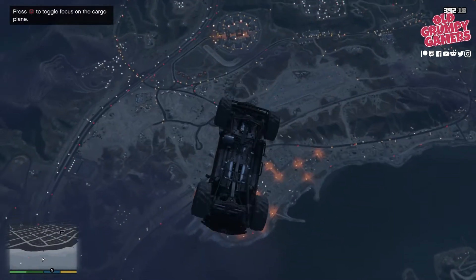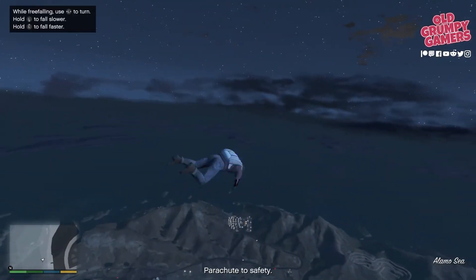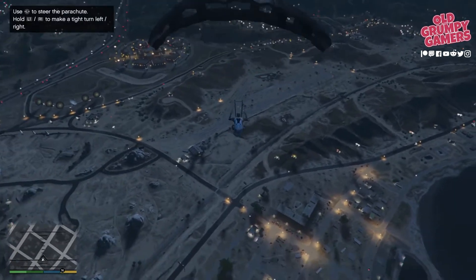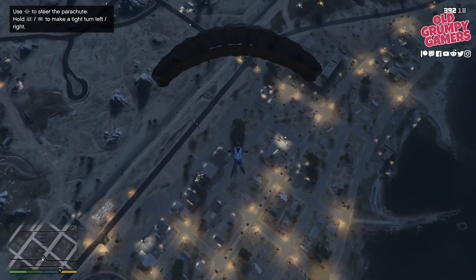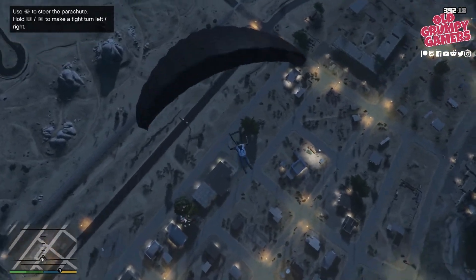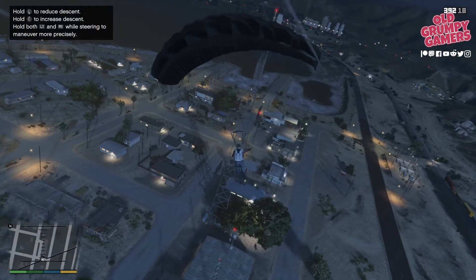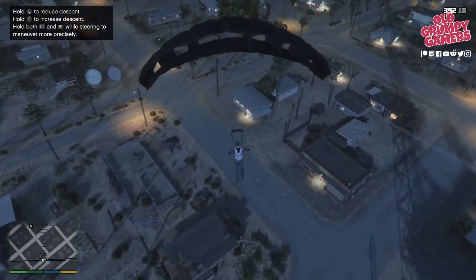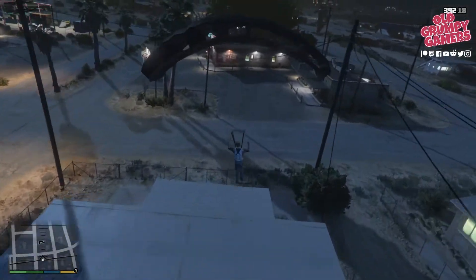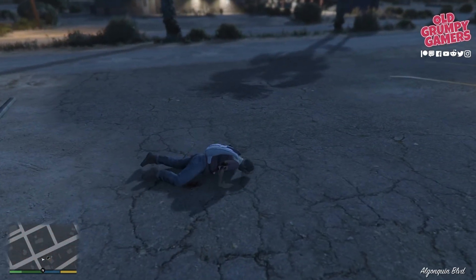There we go. We can enjoy the view for a few seconds and then bail out of the car and pull the chute — we've got the nice black chute because, you know, special ops and Meriwether. Now it really is just a case of descending safely. There's nowhere we have to be; we just have to get down without injuring Trevor. I think that's the hospital, so that means we're pretty close to home. Let's see how close we can get safely.